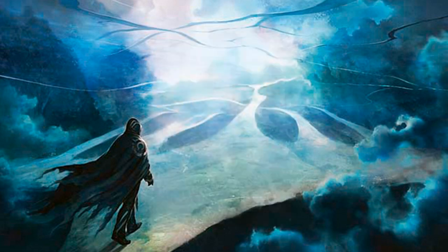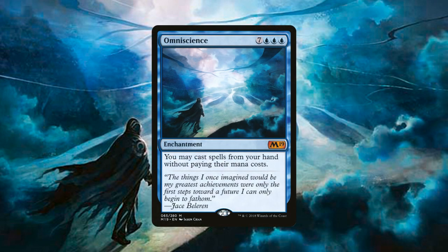Now we have this ridiculous amount of mana — what are we going to do with it? We have 3 copies of Omniscience, an enchantment for 7 generic and 3 blue mana — that's right, 10 mana — but it says we may cast spells from our hand without paying their mana costs. This is where we just let the fun begin.